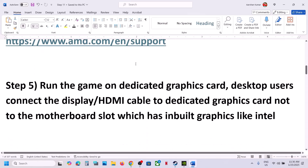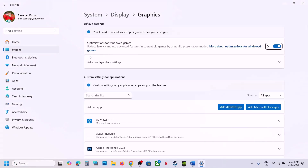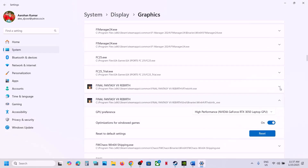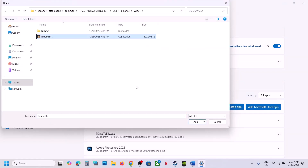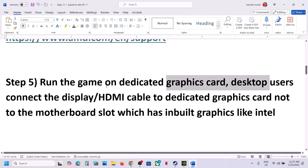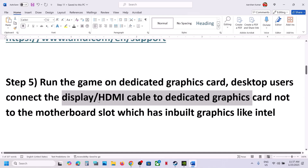The next step is to run the game on the dedicated graphics card. Type 'Graphics Settings' in the Windows search box, click Add Desktop App, go to the game installation folder, select the game exe file, and click Add. Scroll down, find the game, and select High Performance. Repeat this for the exe file in the End\Binaries\Win64 folder. Desktop users: make sure the display cable or HDMI cable is connected to the dedicated graphics card slot, not the motherboard's integrated graphics slot.